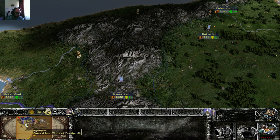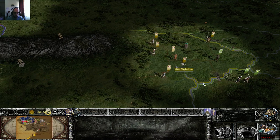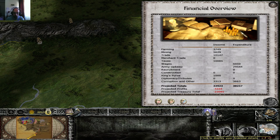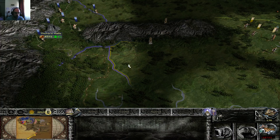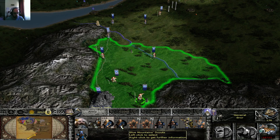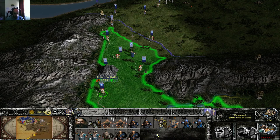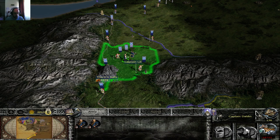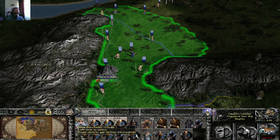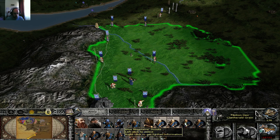You might notice the money — I already have everything on really high taxes, so there's nothing I can do. Of course, as soon as I start conquering some places I'll be fine. Let's just show you how I like to do things. I like to divide the troops — like this, the archer units. Let's divide them here.